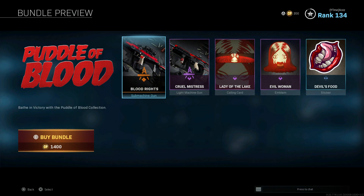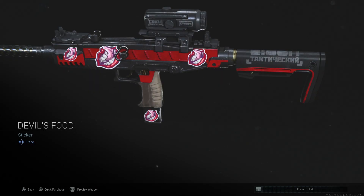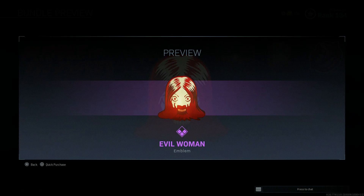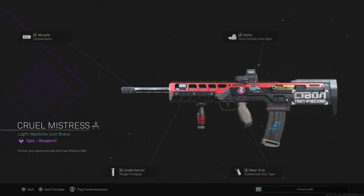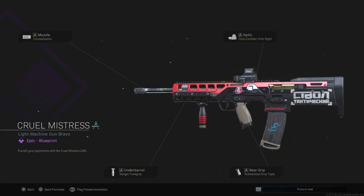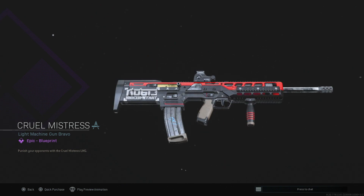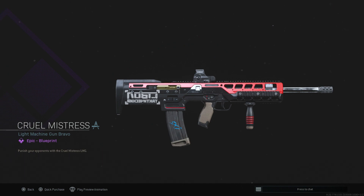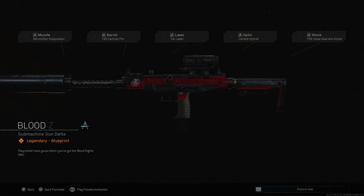We've got Puddle of Blood — that just sounds terrible — Devil's Food, and that sticker is actually kind of cool. Evil Woman — that's terrifying — and Lady of the Lake, which is also kind of scary. We have Cruel Mistress for the SA87 with a compensator, Ranger foregrip, rubberized grip tape, and the Combat hollow point. I like the blueprint attachments but I'm not really feeling the tan on the bottom of the foregrip, the grip tape area, and the magazine. Otherwise not terrible.